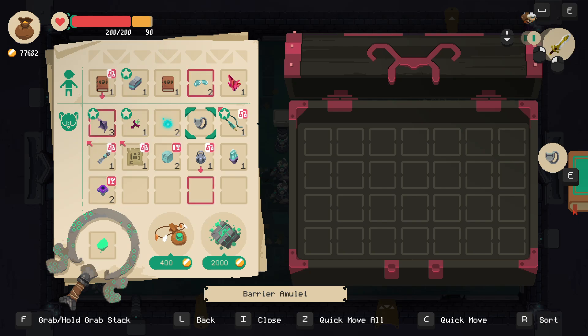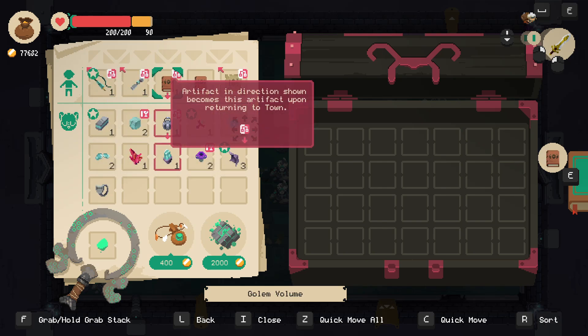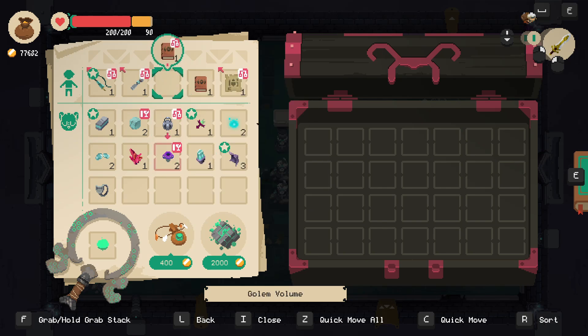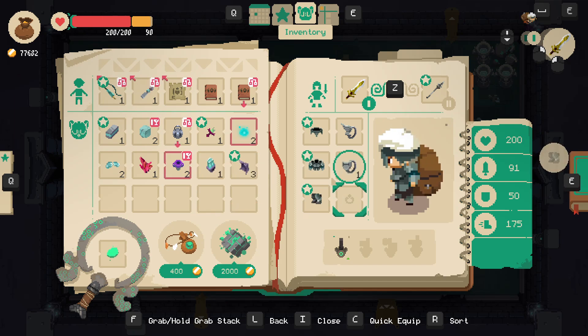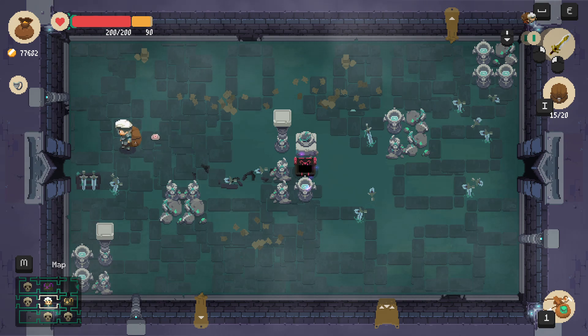What's this? Barrier amulet — alright, okay, cool. Put the lenses under there; this is sorted by price. Put these there, put this there. Open this — I don't know what that does. Emergency speed amulet and barrier amulet — that didn't seem to do a whole bunch.